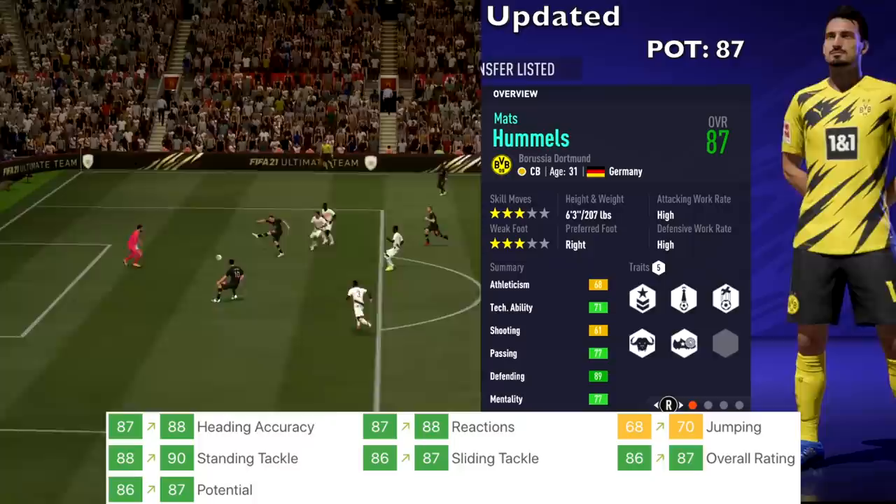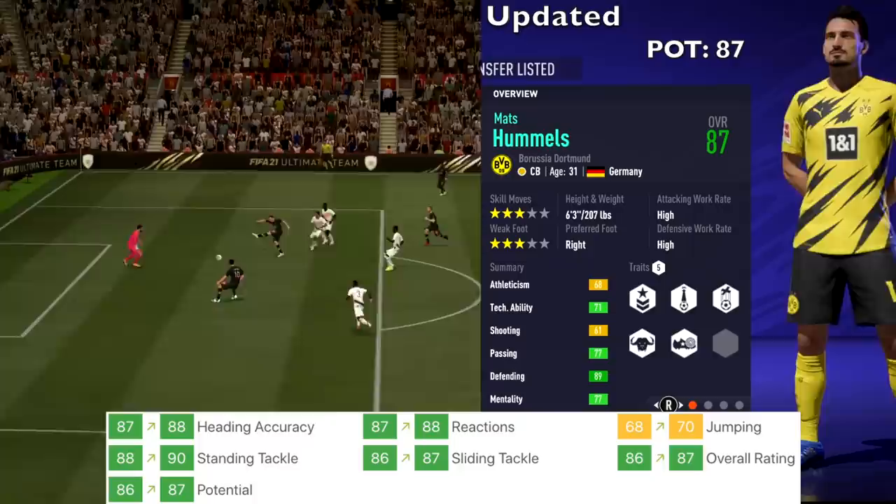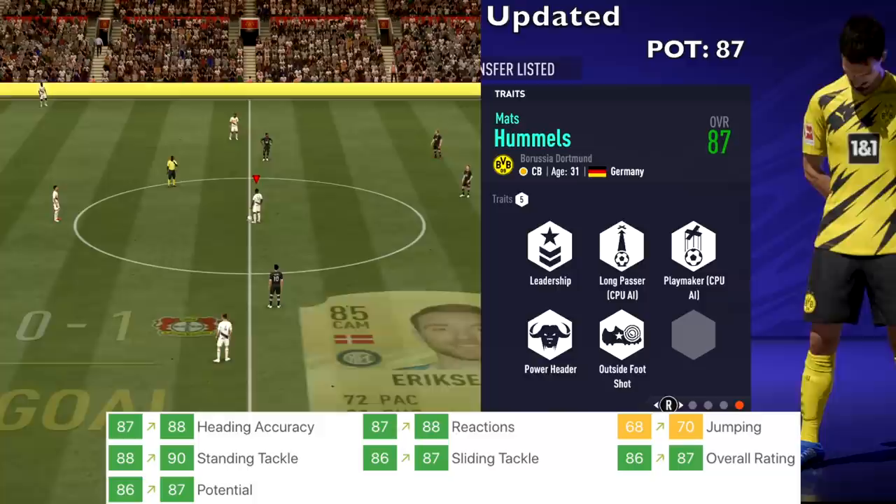Mats Hummels from Dortmund got upgrades to heading, reactions, jumping, standing tackle, and sliding tackle. His overall rating went up to 87, and potential went from 86 up to 87 as well.